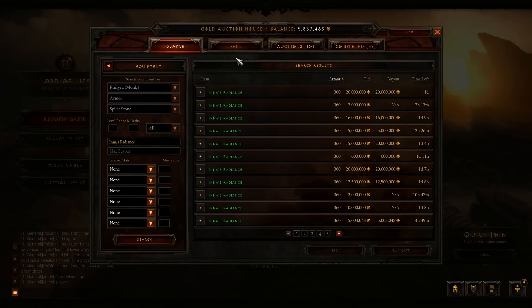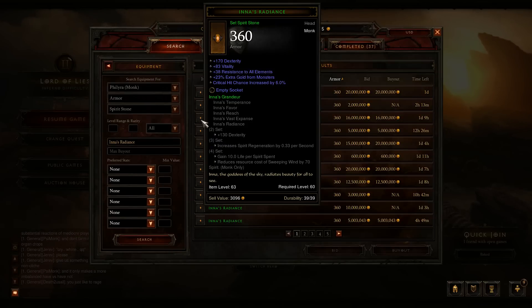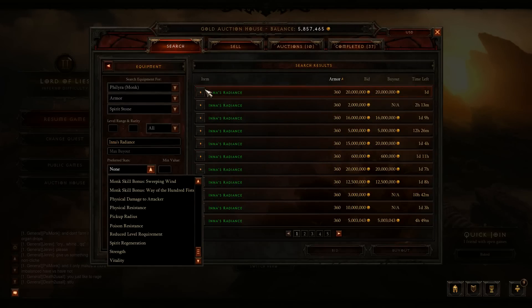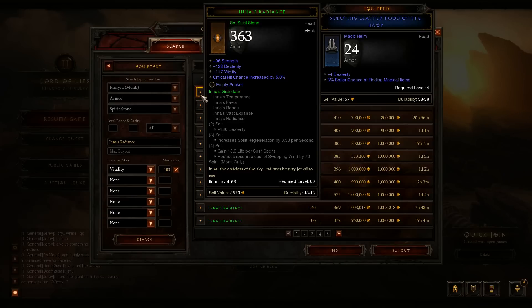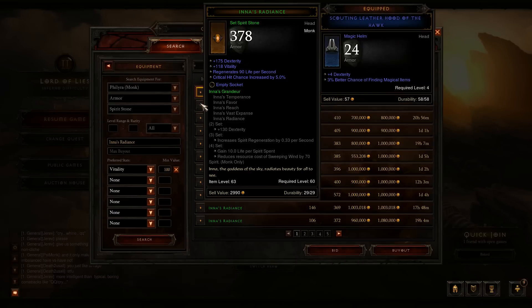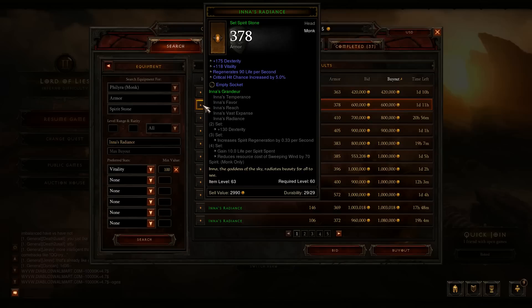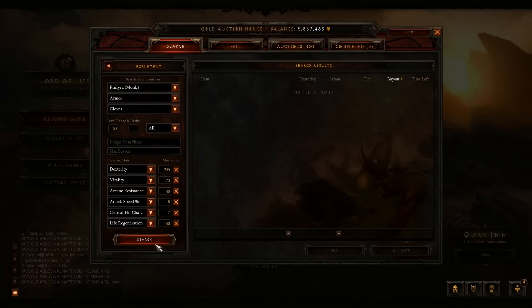When searching for Inia's Radiance, remember that it has around 100 vitality, and every Inia's Radiance always has a socket and crit. Dexterity is usually around 100 as well. This particular one isn't that expensive, so what I'm going to try to do is sell it in general chat, hopefully for around a million or so. That's essentially what I wanted to show you — a quick demonstration of the right-click search for similar items function.